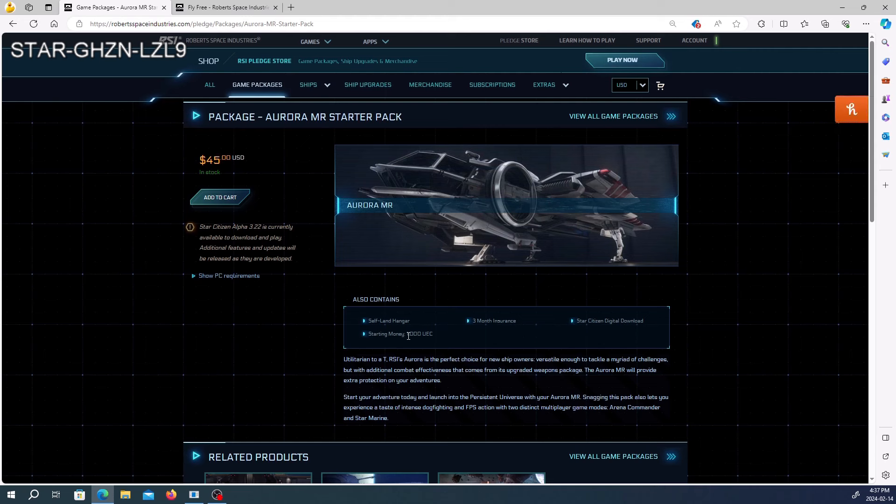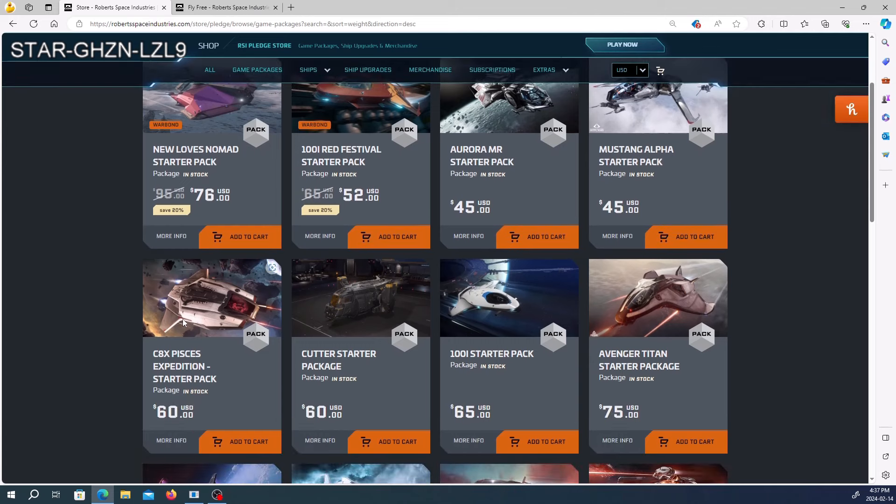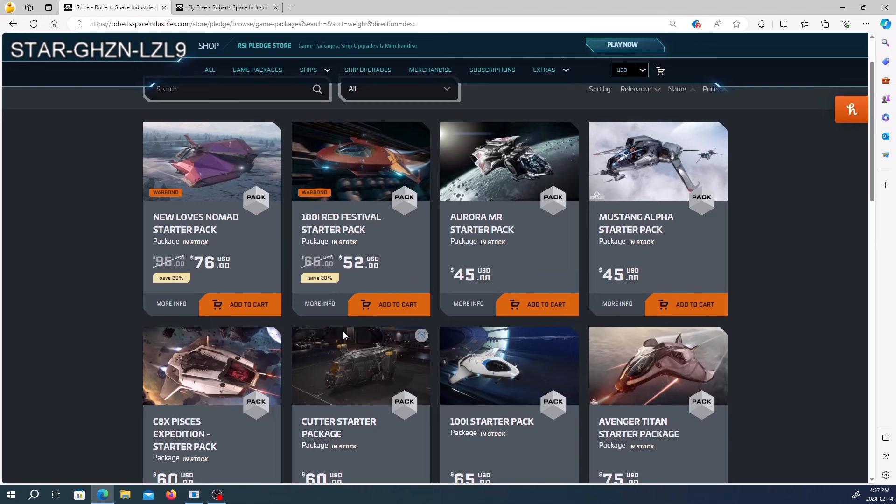Using the referral bonus, the 1,000 UEC you start with gets another 5,000 added. More importantly, you need the Star Citizen digital download — if your package doesn't have that, you can't play. The Pisces and Cutter are pretty solid options, but right now the one I'm recommending is the Nomad. Getting any of these packages with the referral code gets you the Dragonfly, armor, and a ship.